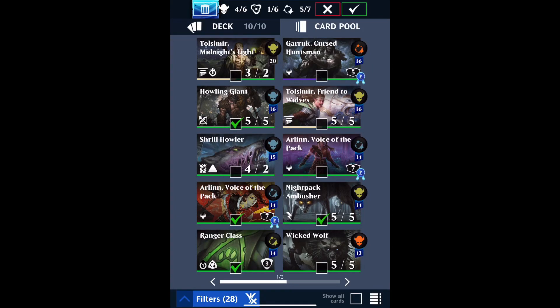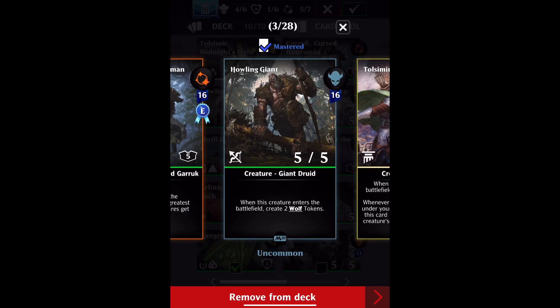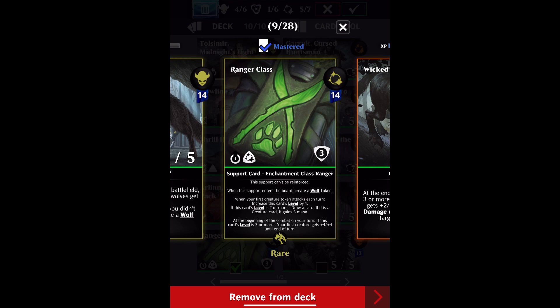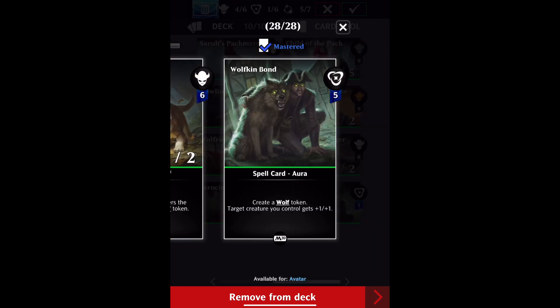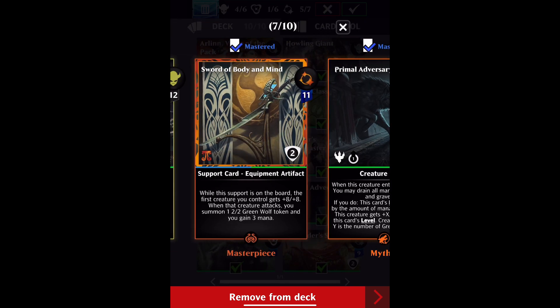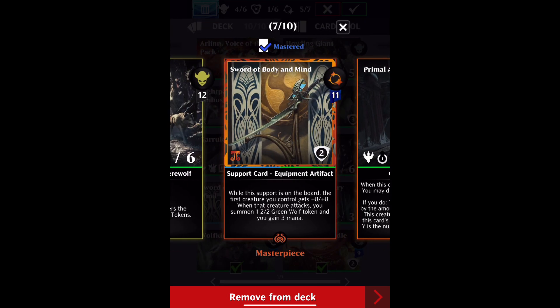There are 18 different cards in the game that create wolf tokens. Howling Giant creates two wolf tokens. Arlen Voice of the Pack is a vanguard that creates a wolf token. Ranger Class is a support that creates a wolf token. Wolfkin Bond is a spell that creates a wolf token. Primal Adversary is a creature that can create a stack of them.